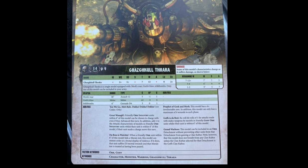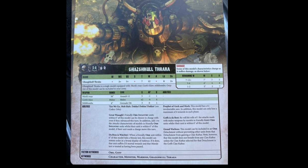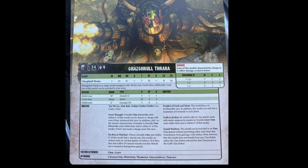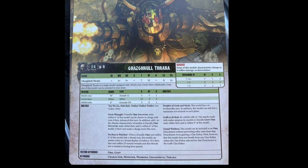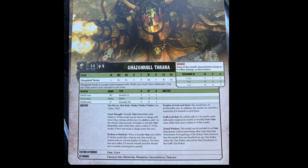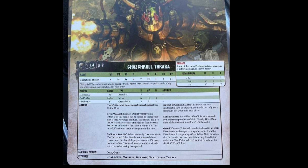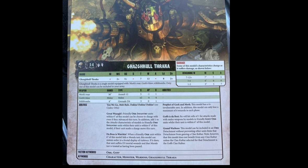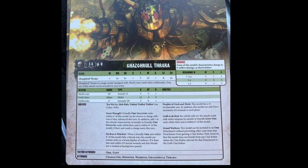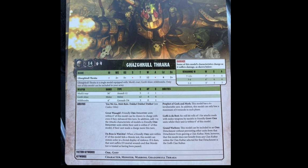Gork's Claw is a melee weapon with Strength times two of the user, so you're looking at Strength 14 at maximum, dropping down to Strength 10. It's AP minus four and Damage four. He also has stick bombs, but we all know about those, so moving on.